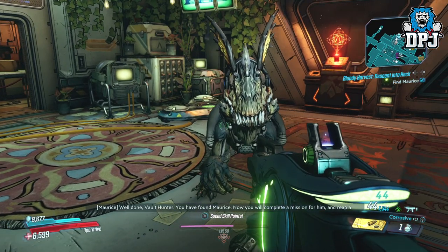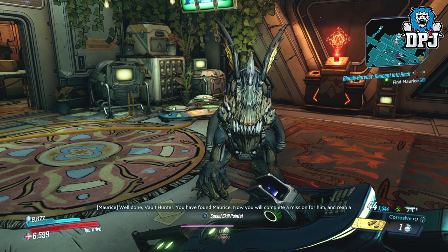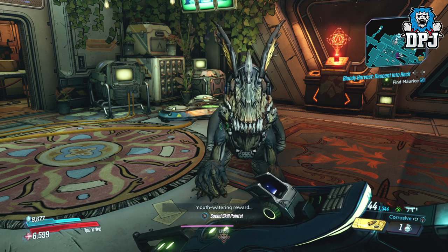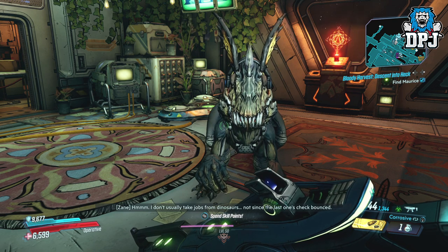The event has started, and to initiate the process and start the Bloody Harvest you first have to locate Maurice, who is located on Sanctuary right next to the Mayhem Activator module.